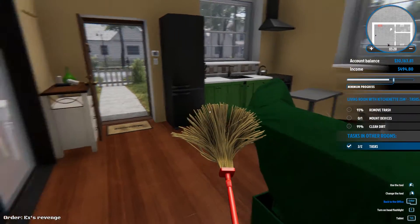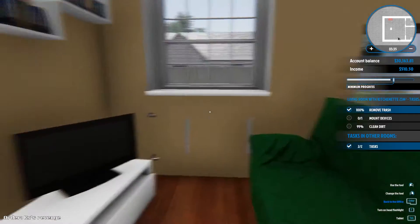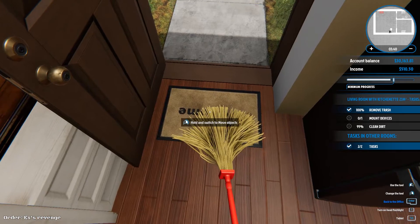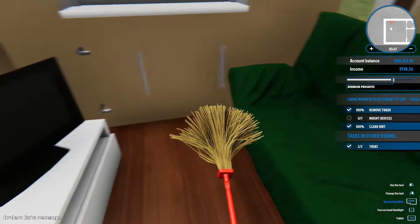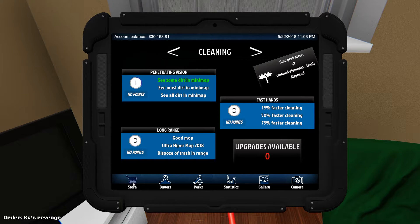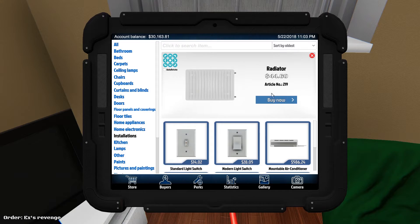100% clean. 93% remove trash — oh, we missed one. 95% clean dirt, so there's a little bit of dirt on the welcome mat or the door frame. 100% clean all the dirt. So we have completely done everything we need to, except for mounting the radiator. To mount the radiator, we need to go to Store, then Installations, then Radiator, and buy it now.